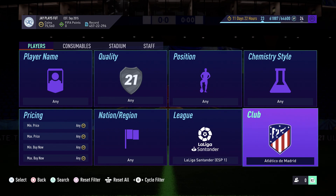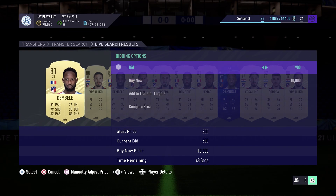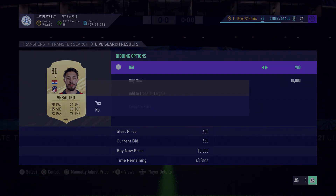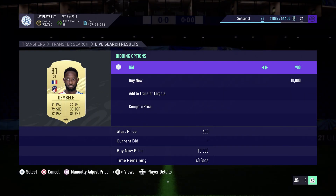We're looking at Atletico de Madrid players. Set the max price to 900 coins and just go ahead and bid 900 on every single card. If it's a midfielder — a CDM or CM — you can go ahead and bid 950 on them.